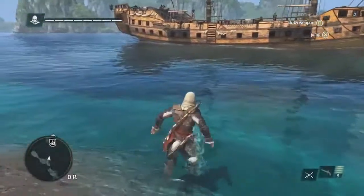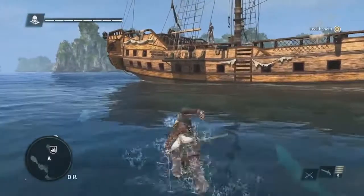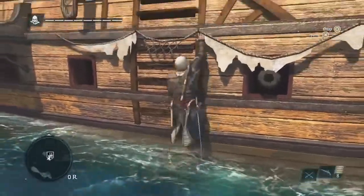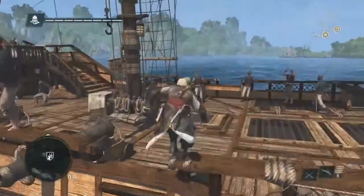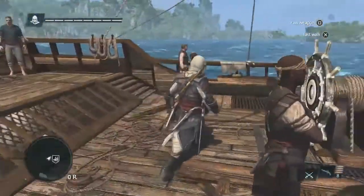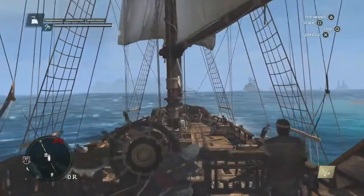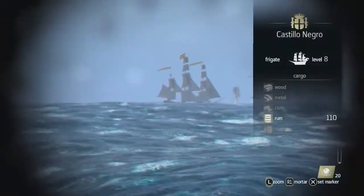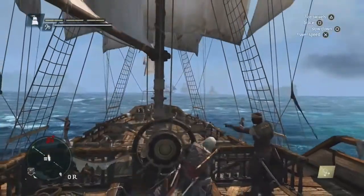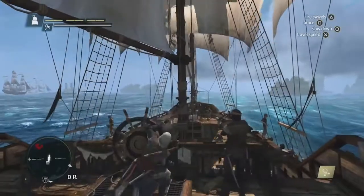Now we're going to make our way back to the Jackdaw — the second main character of the game. There's a lot of customization and upgrading to do on the Jackdaw; you can upgrade all the weapons to fit the play style you wish. The crew is cheering for us. Edward has a really close relationship with his first mate Adewale. Using the spyglass, we can see the contents of a ship and assess its danger and threat level. But for now, we're going to continue to Mysteriosa to find that treasure.